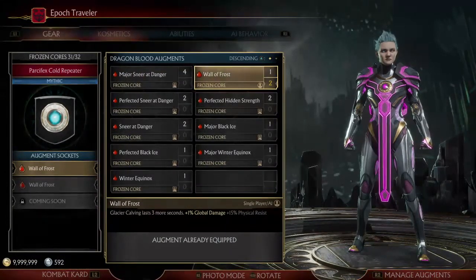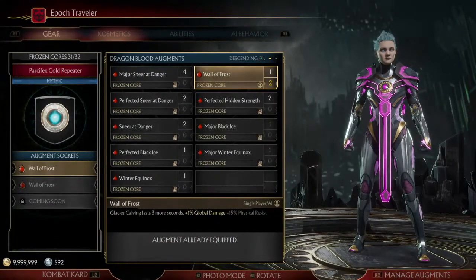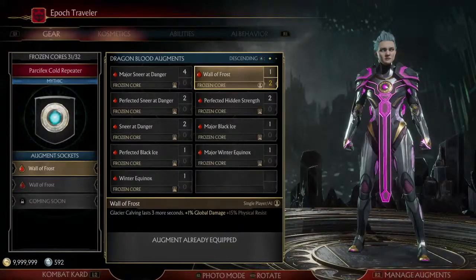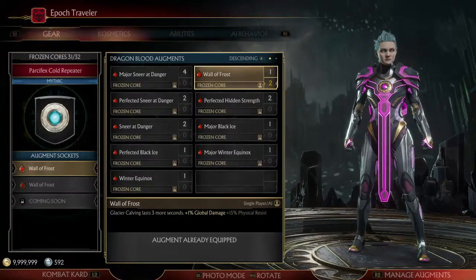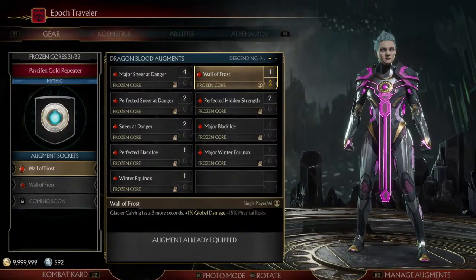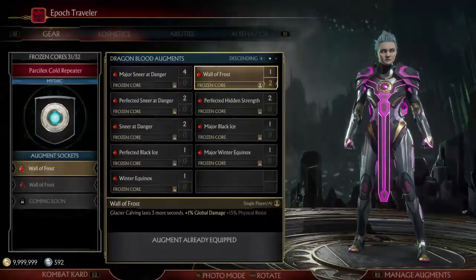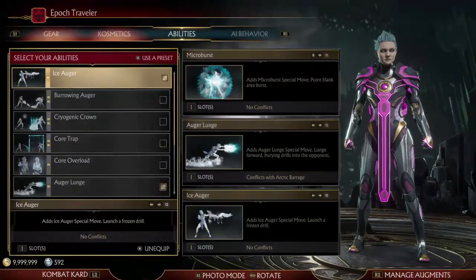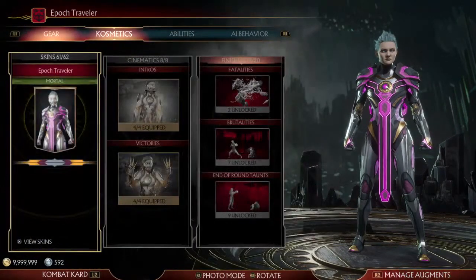The only option I had here for this Parse Effect — the Frozen Core — I have Parse Effect's Cold Repeater, which is this 15% physical resistance with Glacier Calving. And it doesn't require you to use that special ability. You can use whatever ability you want. I'm not using Glacier Calving; I've got Augur Lunge, Ice Augur.